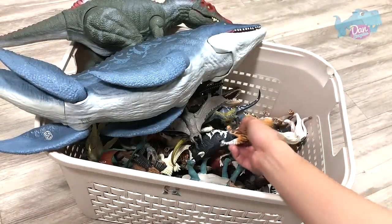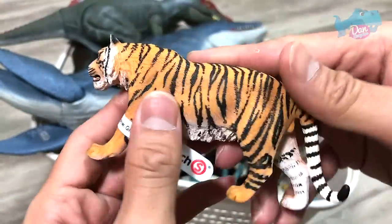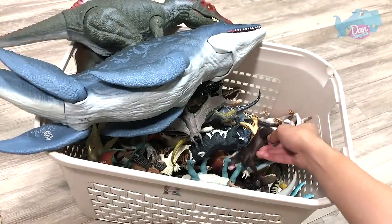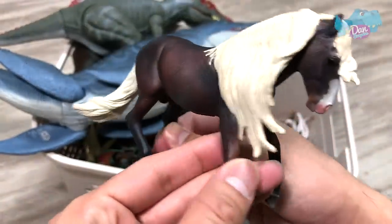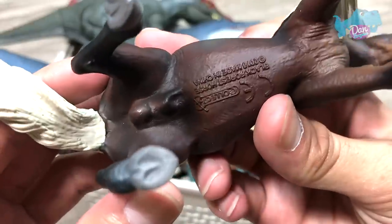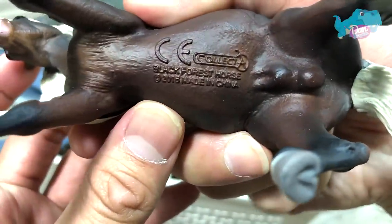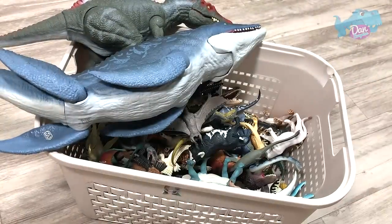Next up, we have a tiger right here. And what about this? We have a horse — a beautiful horse. Let's take a look at the name of this horse. It is known as the Black Forest Horse. I love horses, they look so beautiful.